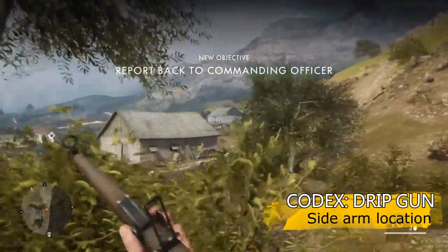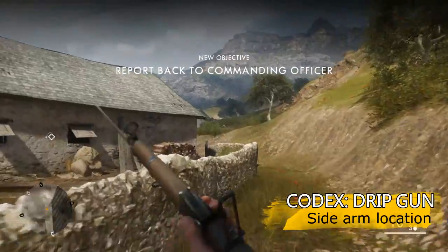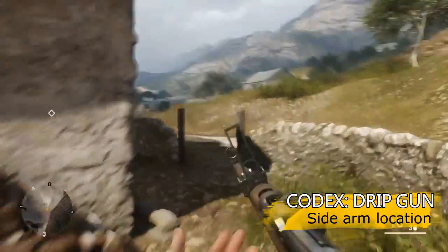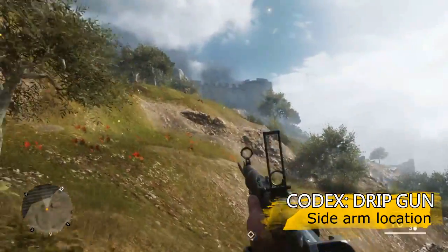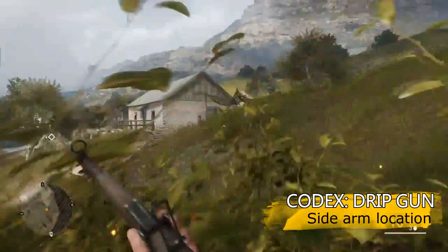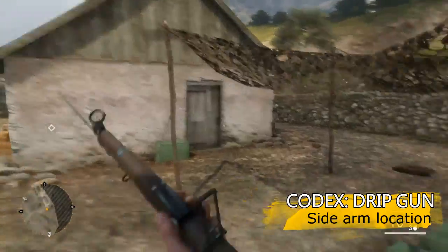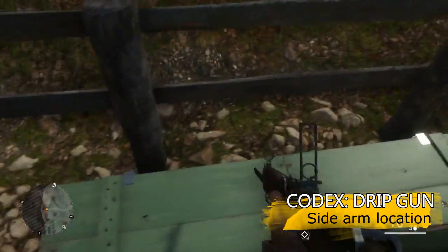Once you've got the objective to report back to the commanding officer, you want to stick to the right hand side of the map, keeping the big four over your right hand shoulder. Then, just over this short hill here, you'll find this house. Outside this house is an area with three crates. In the middle crate, you'll find yourself a scatter pistol, which makes this quite an easy codex.